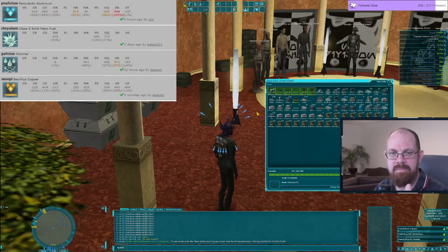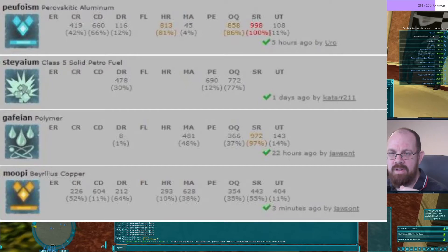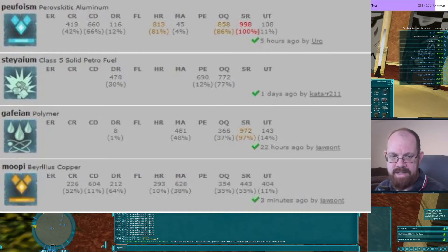That's basically based on a few things. Looking at the stats for copper — if you take the OQ and SR, add the two numbers together and divide by two, that gives your answer out of a thousand for how good it is. 380 out of a thousand is not good — do not go crazy harvesting this copper.